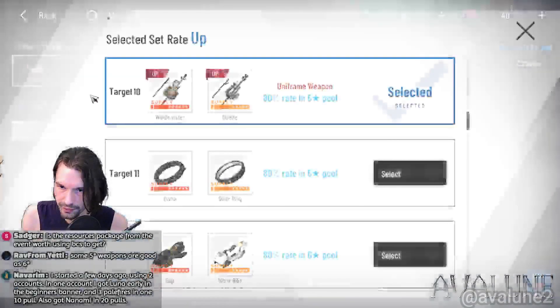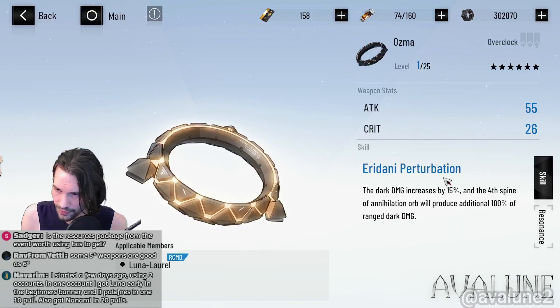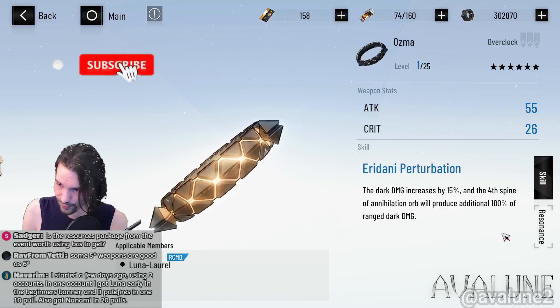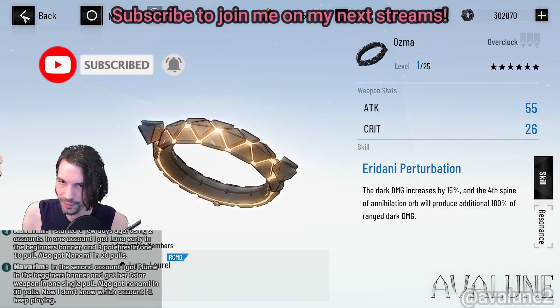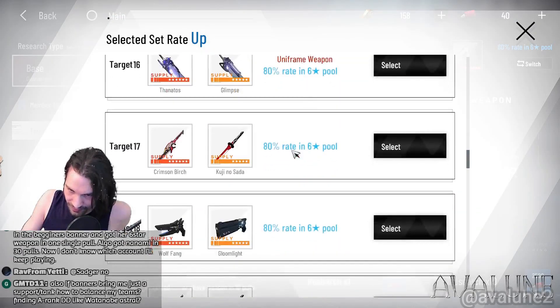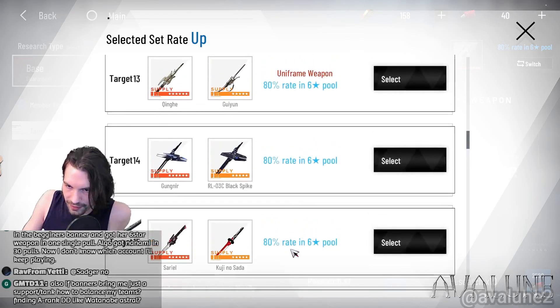Luna's weapon is also a necessity - the dark damage is increased by 15% and the fourth spin of the Annihilation Orb will produce an additional 100% range dark damage. Since those characters are meant to deal the highest damage on field, sooner or later you want to get them a proper weapon. Really only focus on your strongest characters to give them a weapon, or where it's really a game changer to have the signature weapon.